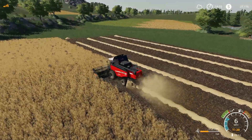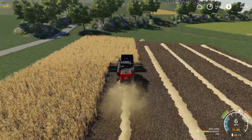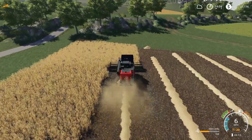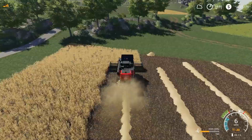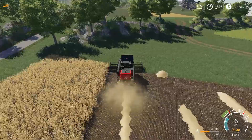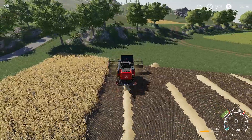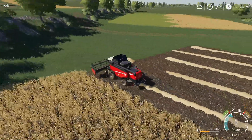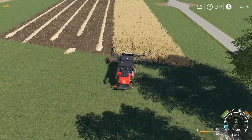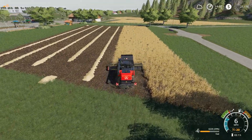So as soon as we're done with this, we'll unload the oat and then we're gonna head up to our canola field up there in the distance. We'll hire a worker - I know they don't do the best job in that field because it's misshapen, but I just want to hire the worker to start working on that while we're baling up this straw. Whatever the worker misses, we'll go through and take care of ourselves.